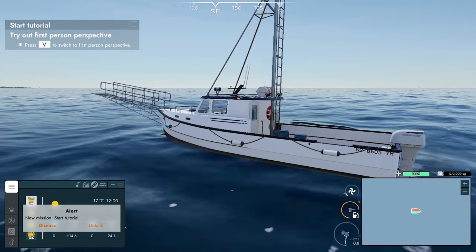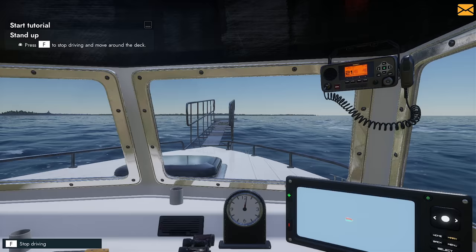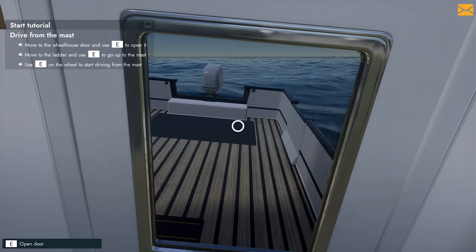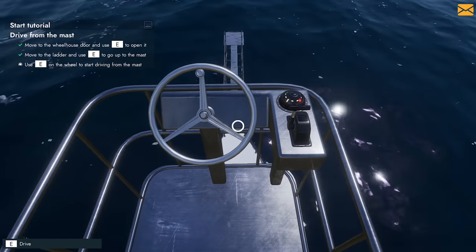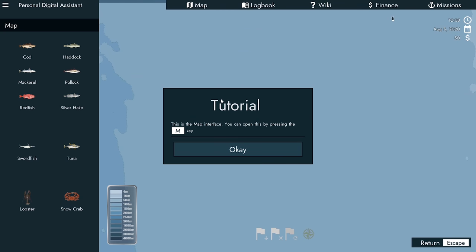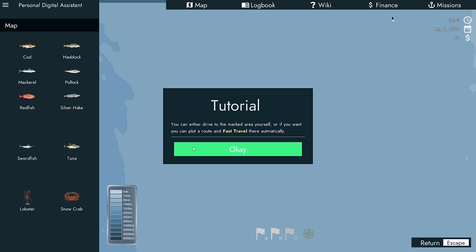W, S, A and D are obviously our keys to move. V is for our view - change your view. Hold F to stop driving, and then we can move around the deck. Move to the wheelhouse and use E to open it. Move to the ladder and use E to go up to the mast. Use E on the wheel to start driving from the mast. This is the map interface - you can open this by pressing the M key. Using the buttons below you can set custom waypoints to plot a route, or select locations you've previously visited and fast travel there.